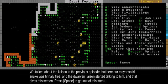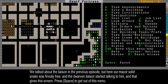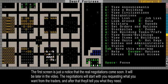Sometimes a liaison will come from the other dwarves and they'll start talking to you. You can give them some preferences of the stuff you want from the other trader dwarves, and they'll give you some things that they want from you.